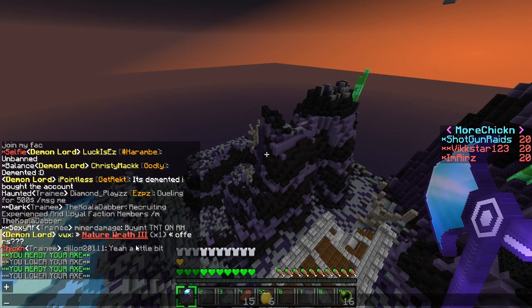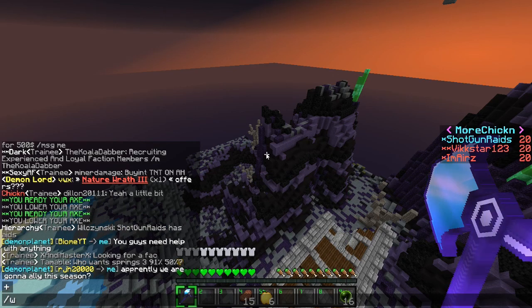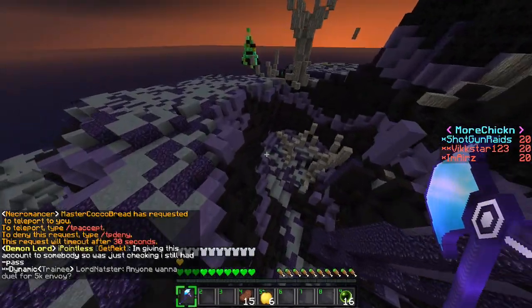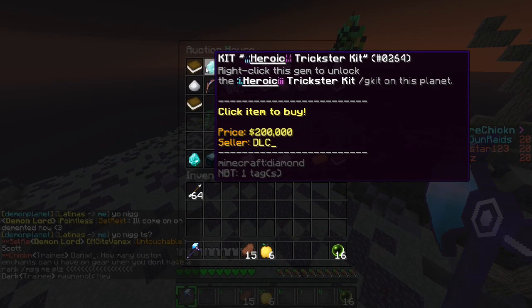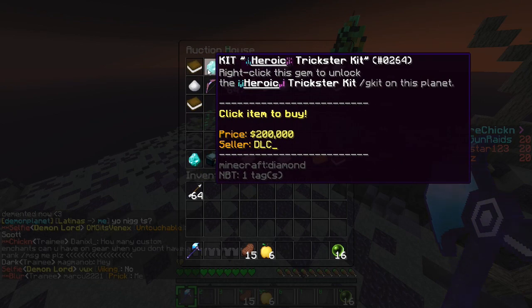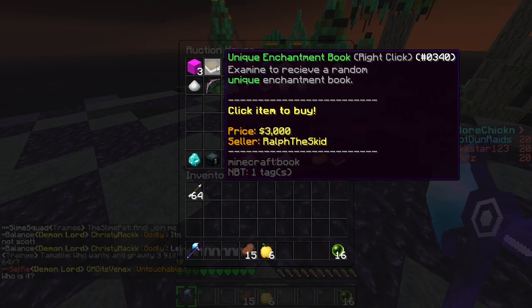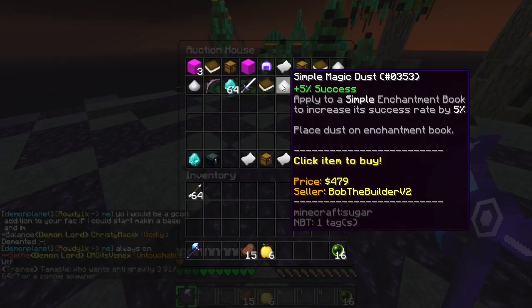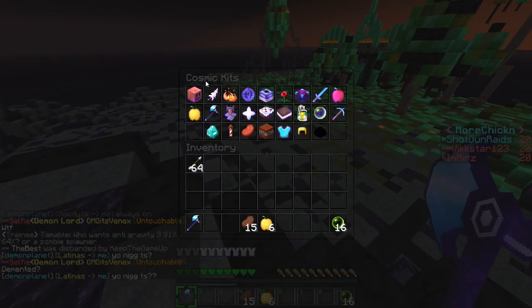I got a guy with item Aggress Nature 3 which is definitely sick. It says it's a passive sword that temporarily freezes all enemies in a massive area around you, pushing them back and dealing massive nature damage. I'm still kind of new to how you stock up on souls for that. Over here we've got a kit heroic tricks GKit — I'm not sure if that's even worth 300k. You just right-click the gem to unlock it. Let me check the GKit real quick... wait, did it just get sold as soon as I got out of there? I think it was a diamond one.